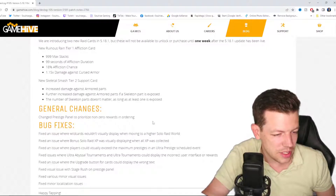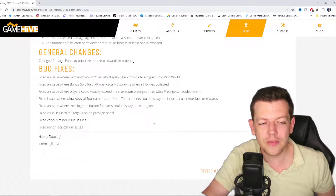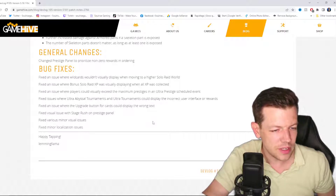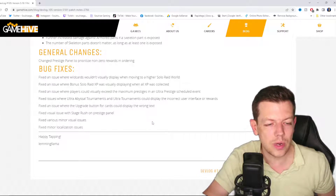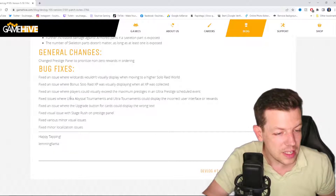For general changes, they've changed the prestige panel to prioritize non-zero rewards in order, plus a couple of bug fixes. Some wild cards wouldn't visually display while moving to a higher solar raid world. There's a fix for bonus solar raid XP that was visually displaying before all XP was collected. And a fix for an issue where players could visually exceed the maximum prestige in an ultra prestigious scheduled event.